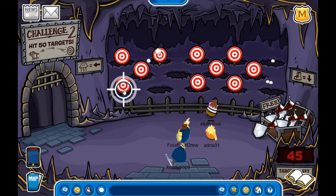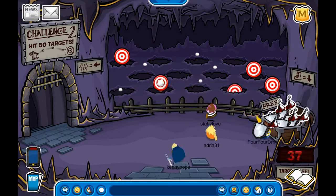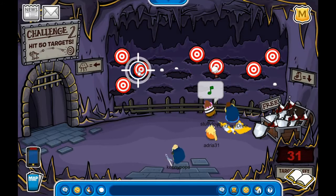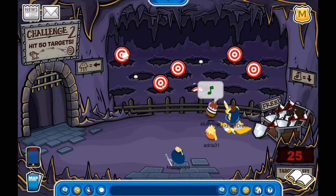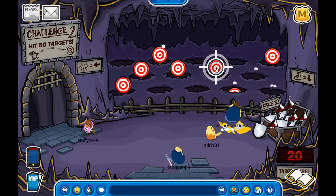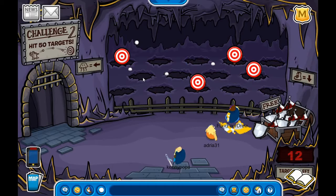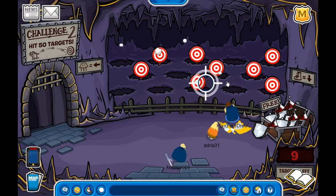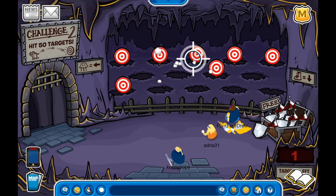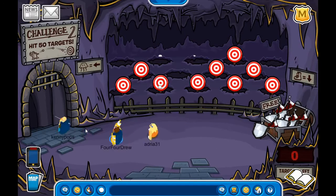Jellyfish is right and boot is down. There's also a free item over there you can get. You must work together with fellow knights to defeat the evil targets — there are 50 of those. We got them and we're done!